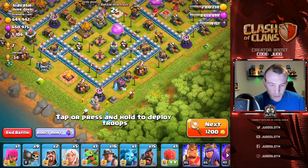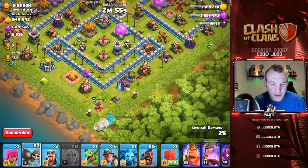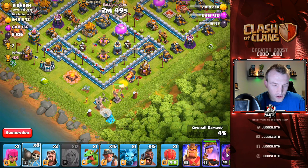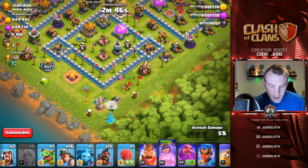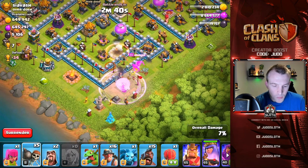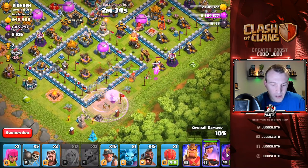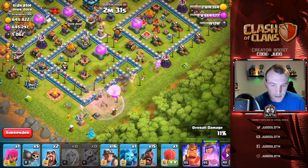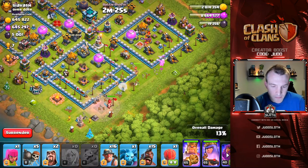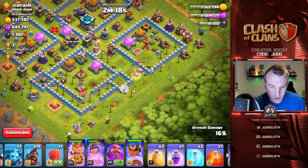The best option is to get the Eagle out of the way. Let's start the attack — Queen followed by the healers. We want to break open the area where the Queen goes. Get one wall breaker in, then a rage, another wall breaker to bust ourselves in. Hopefully we can get that Queen into the base. Let's go — baby dragon might be too late, the Queen might not go in. She's not going in, damn. Let's get the King in there to help. He's going to take out this area, which is not ideal.